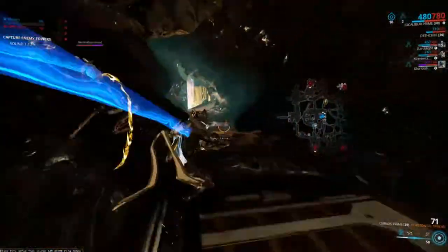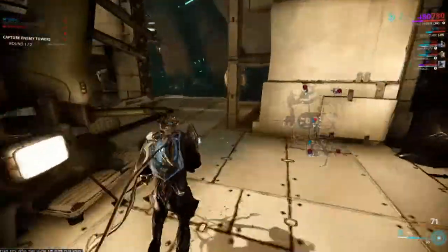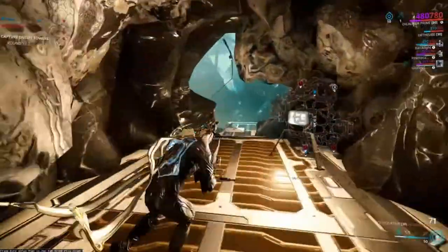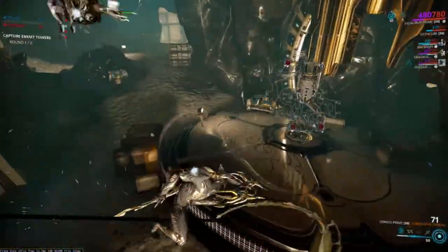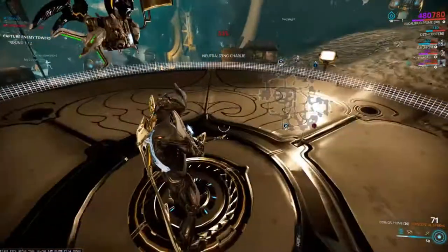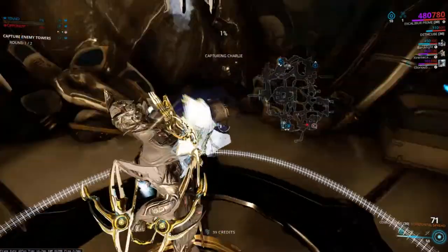Screw your Grineer. Interception - great. I guess I'll take Charlie then, if I could figure out where the crap I'm supposed to be going. This way - whee! And we're on Charlie. Just slap down our little glyph there. Right there.